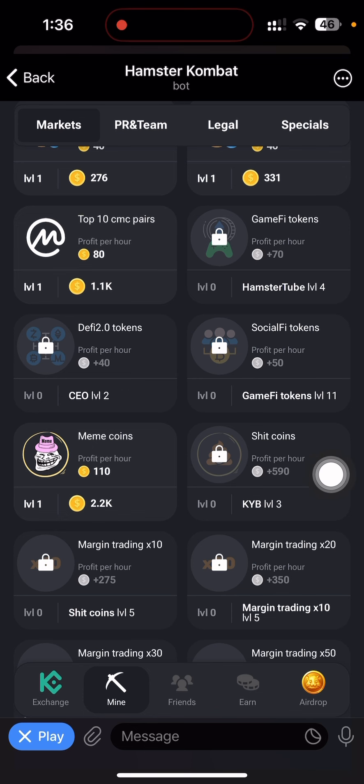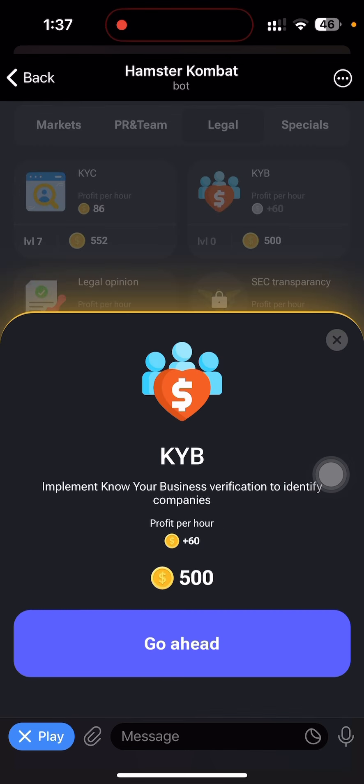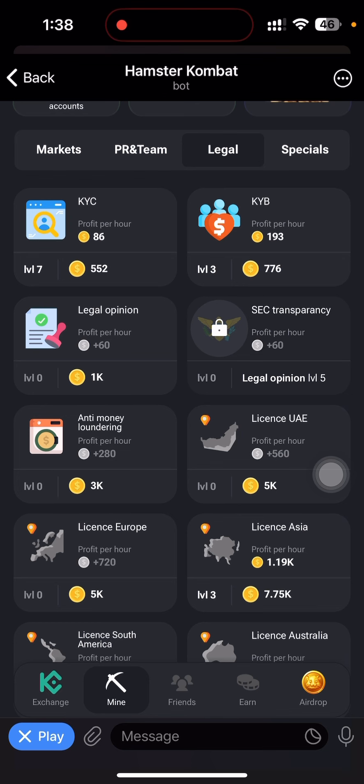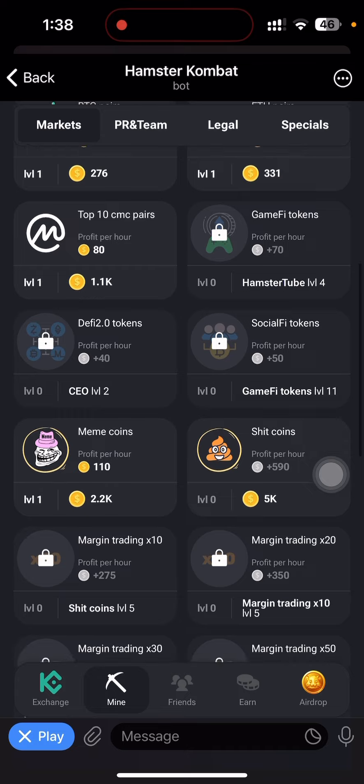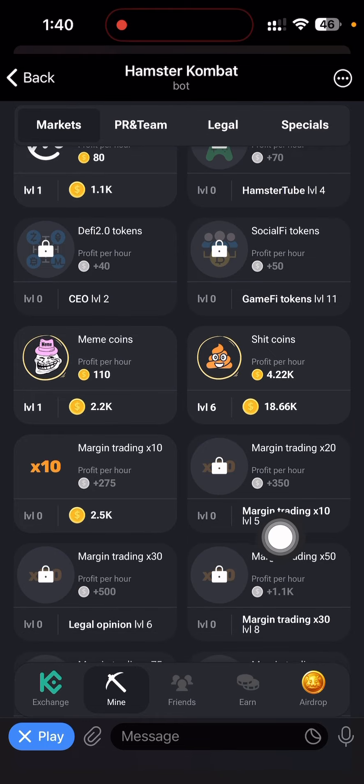Shitcoin is also locked — I need KYB Level 3 to unlock it. I'm going over to Legal to find KYB. KYB is already unlocked, so I'm upgrading it to Level 3. Done — KYB is now at Level 3. Going back to Market, Shitcoin is now unlocked. I'm upgrading Shitcoin to Level 5 to unlock Margin Trading x10. Shitcoin is now at Level 5, and Margin Trading x10 is unlocked.